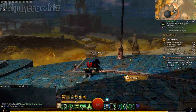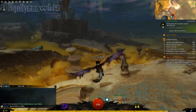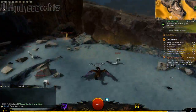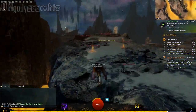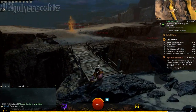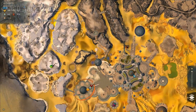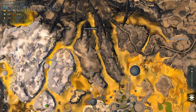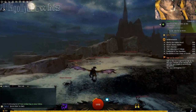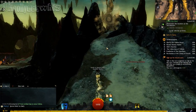So we're going to press Map, and we're going to first use my Griffin. I'm going to use this Jackal Portal.